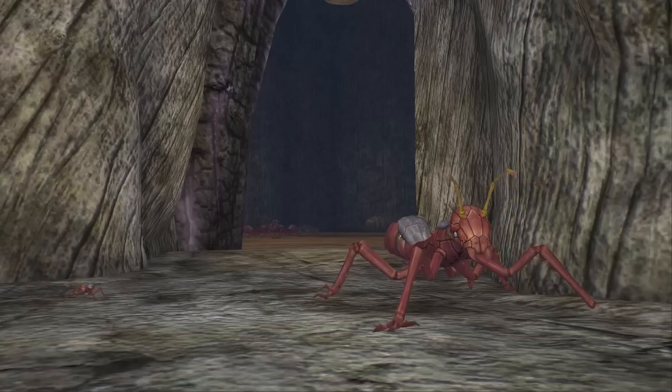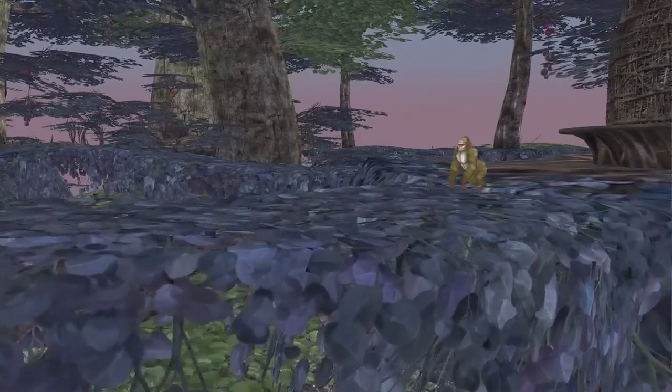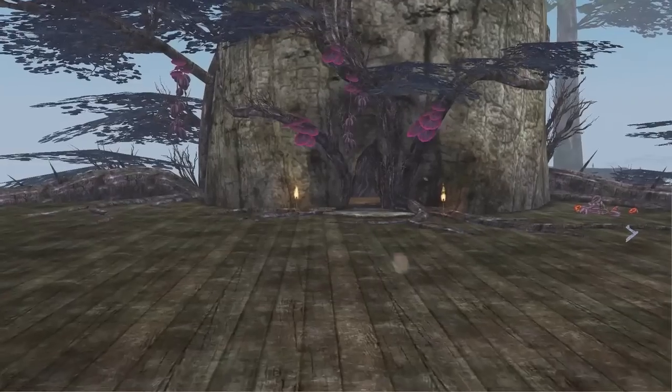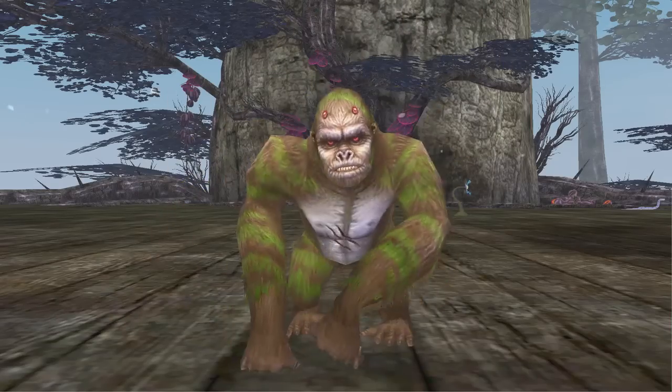It just has this huge monster face on it because an evil fear shard smashed into it and corrupted this tree. It wasn't always evil. But now all the creatures that lived in the tree — the evil fruit is growing, they're eating it, they're getting corrupted. And druids have shown up to try and save the tree.